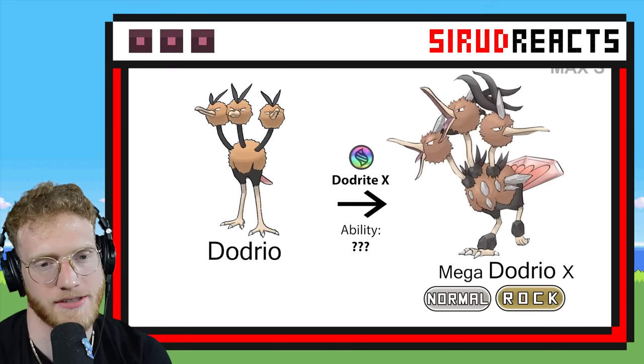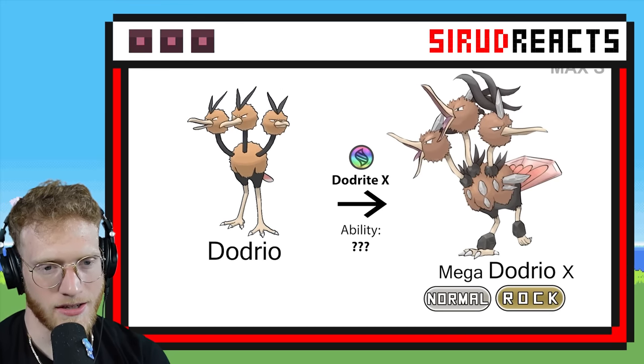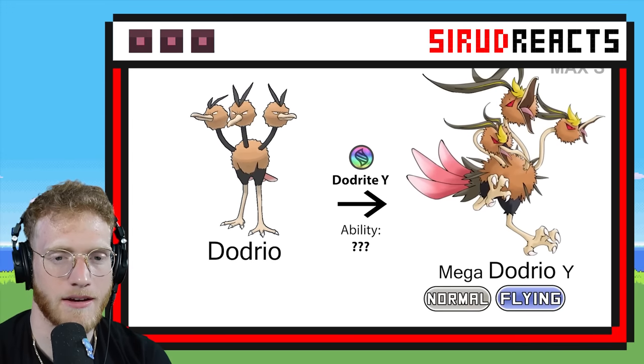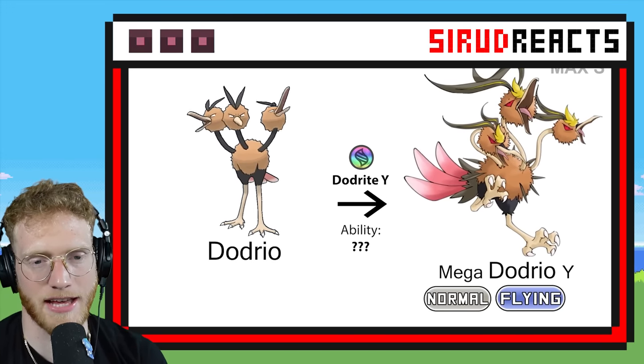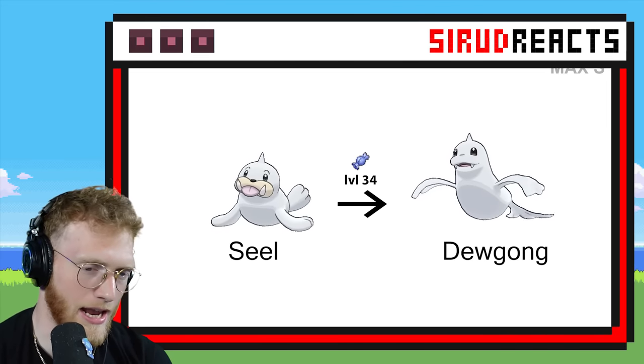Dodrio — give me four heads, there has to be four heads. Normal Rock? Not even Flying, and it's a bird — that's crazy. Here we go — that one's cool, I like that one. Normal Flying — okay, I don't hate it.